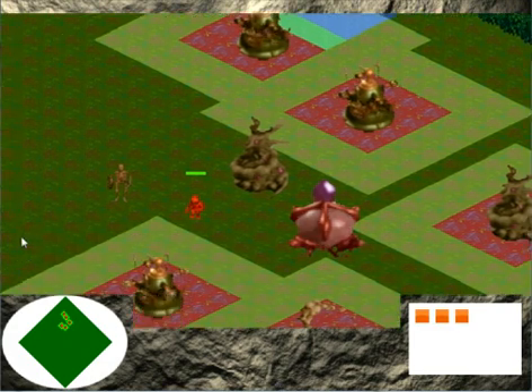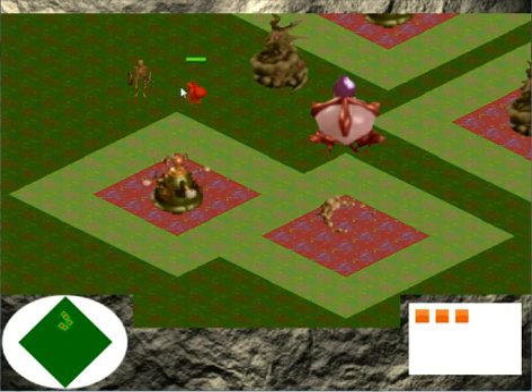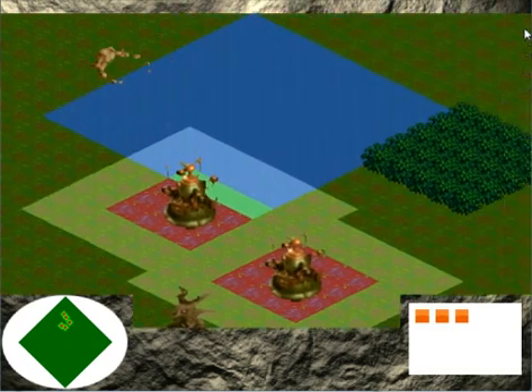The darker colour is because it's not in the field of view. It doesn't actually work for the players at the moment, but we're hoping to get that in soon. As you can see, the players should have a fog of war field following them round as well. And that's pretty much it at the moment. Thank you very much.